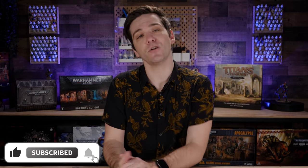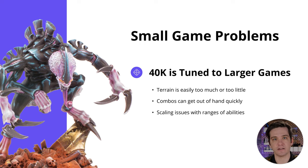If you do enjoy this content, don't forget to like and subscribe and ding that bell so you can get notified of all of our latest videos. At its core, Boarding Actions is still Warhammer 40,000. All they've done is simplified certain things, reduced the context, reduced the scope, and designed certain elements to fit perfectly the board size and the point size.